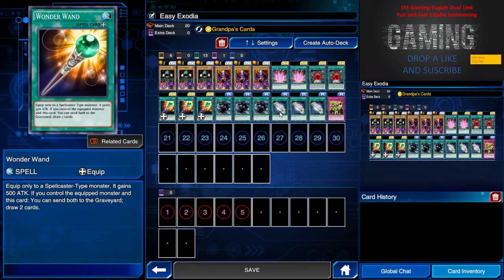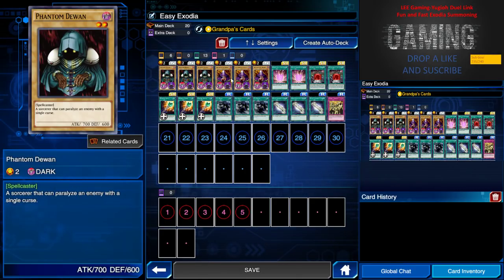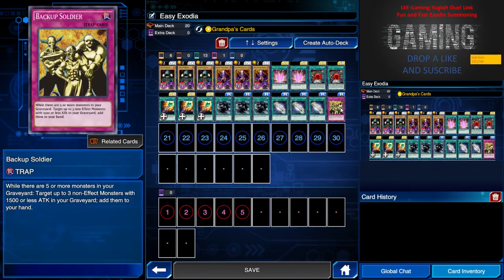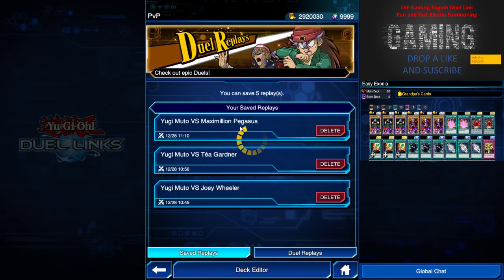You can special summon normal monsters including the Exodia pieces to the front row, then mill them up with Magic Wand to quickly draw more cards and summon Exodia. I have one Right Right — this card lets me target three level two normal monsters in my graveyard and special summon them. I also have a trap card, Backup Soldier, which lets me add Exodia pieces from the graveyard back to my hand.